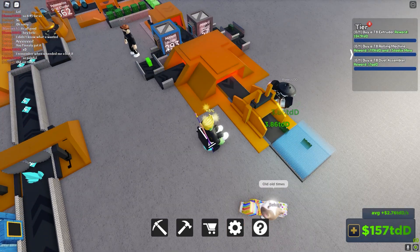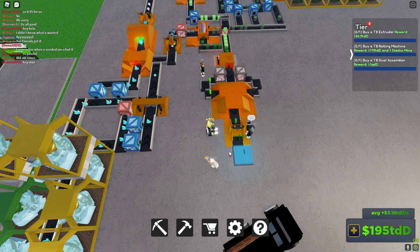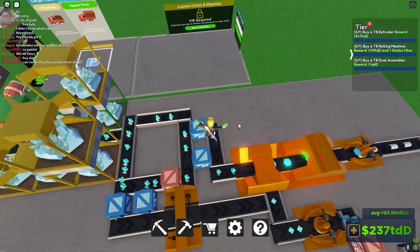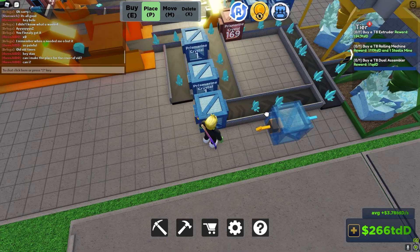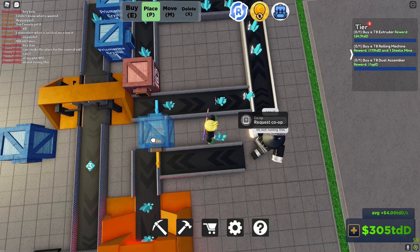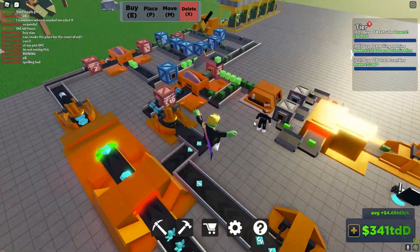It looks like mithril nodes are increasing but mithril ingots are not — I don't know why that is. It should be equivalent. I see why, I think. Can I pull off from right here? No I cannot. Will this work? Yes it does. Okay huge — yeah we need more prismarine to place.